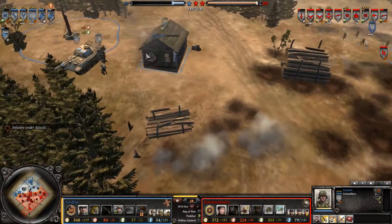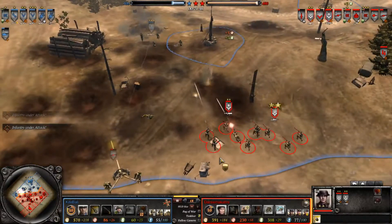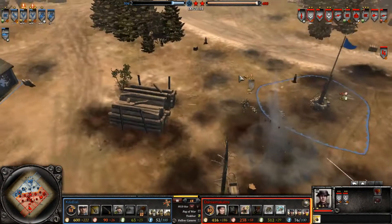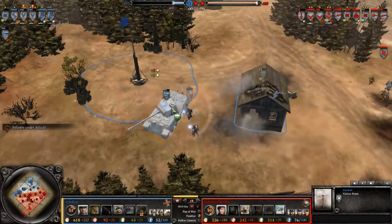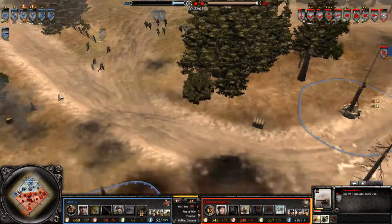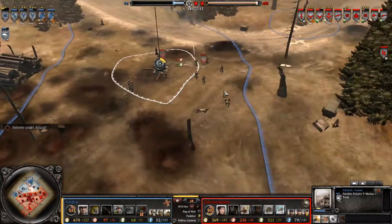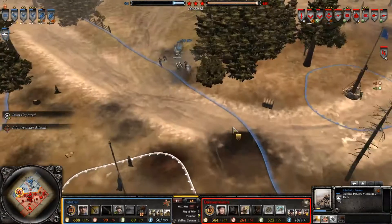Overall he doesn't seem to have any idea how to recover from this. He managed to capture one of the VPs so he's not triple capped anymore, but there's a massive advantage for the Brits in VPs: 480 to 105. I just don't see how he's going to come back from this - he needed to go for a Panzer IV, not a Panther, especially once he saw his opponent wasn't going for many vehicles. He should have been more considerate with his fuel, especially having already had a fuel disadvantage in the early game.